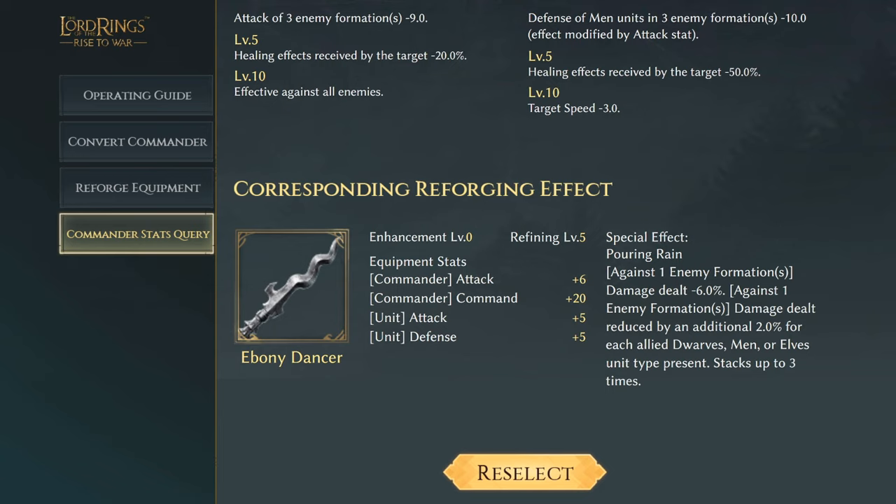Kwan's Ebony Dancer has an effect of commander attack plus six, commander command plus 20, and plus five for unit attack and defense. The special effect Pouring Rain: against one enemy formation, damage dealt reduction 6%, with an additional 2% reduction for each allied dwarf, men, or elf units present, stacking up to three times.